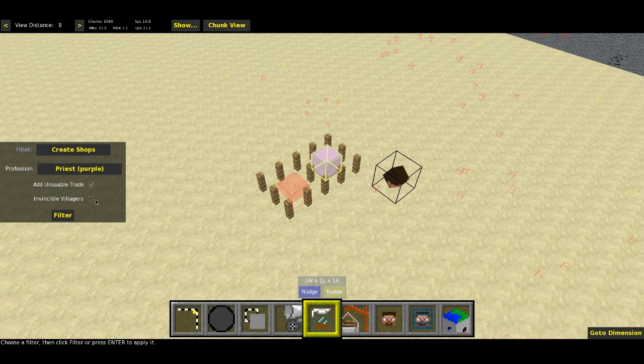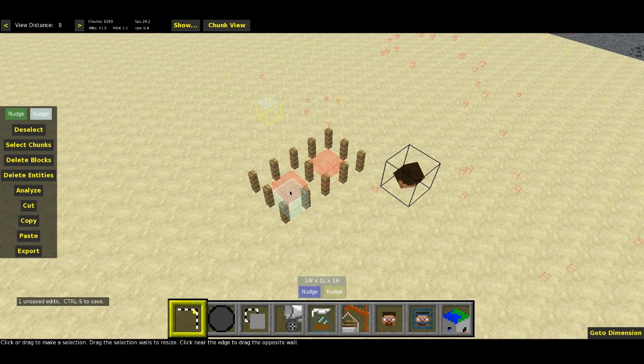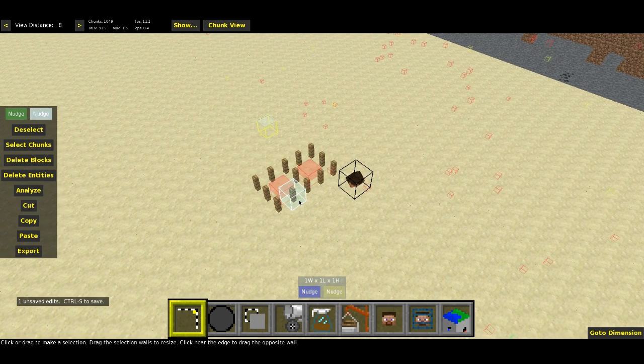There's also an invincible villagers option — I'll check this and get to it a bit later, but it's going to make the villager invincible, which is great for multiplayer. After running the filter, we can see it's now a red block just like the other one. Let's hop back into Minecraft and check it out.